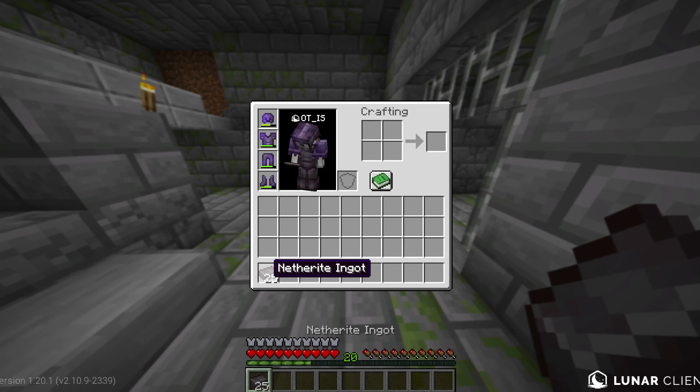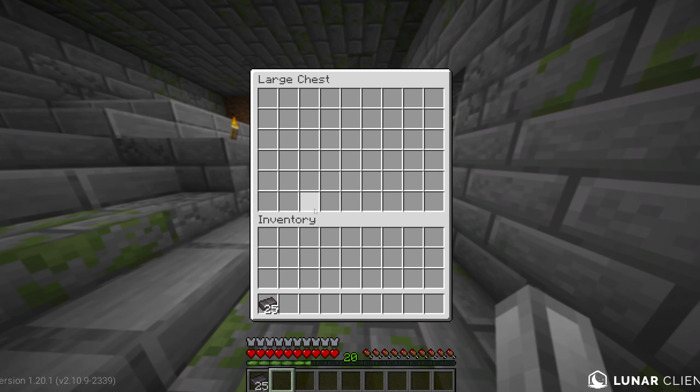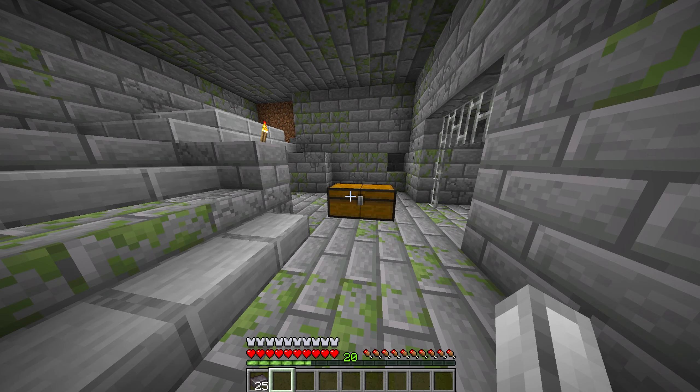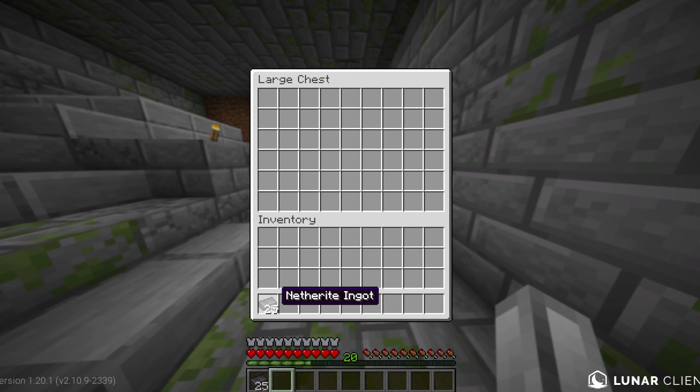Any normal chest works — trap chest, shulker, it doesn't matter. Now open your chest and stand fairly far away from it; I'm about four blocks away. Not sure whether this helps but it makes it easier when logging back in. So stand about four blocks away, open the chest, and grab the item — I've got it selected but haven't clicked to place it yet. Hover over the chest.